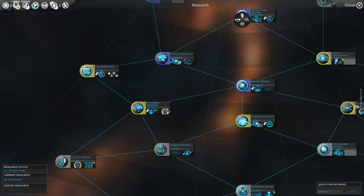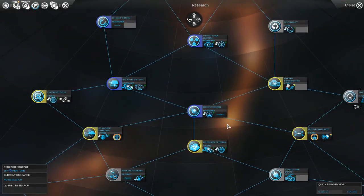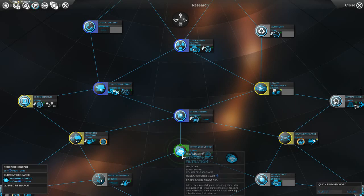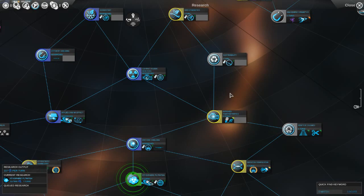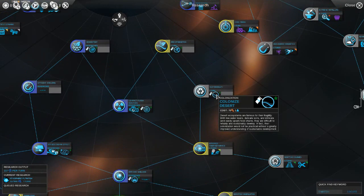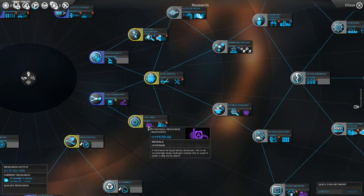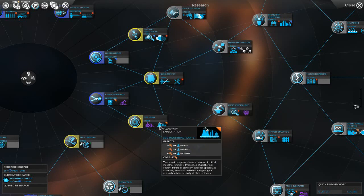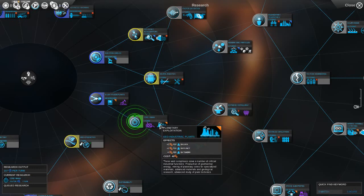Let's take a look at the research options. These are asteroid improvements and baron transformation. I think I will go with atmospheric filtration, but it does take 11 turns. We could go core mining but we don't have any plans - let's go with core mining, actually. Wait, this planetary exploitation is an exploitation, not a system improvement. Let's cancel that.